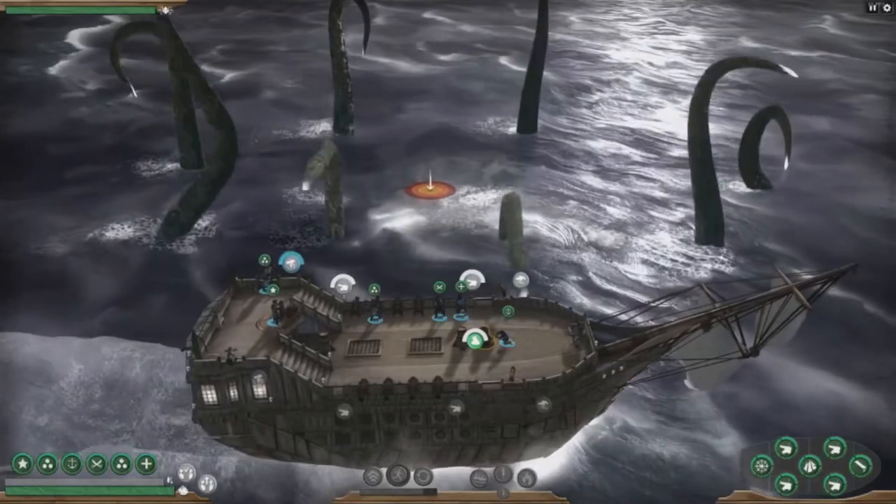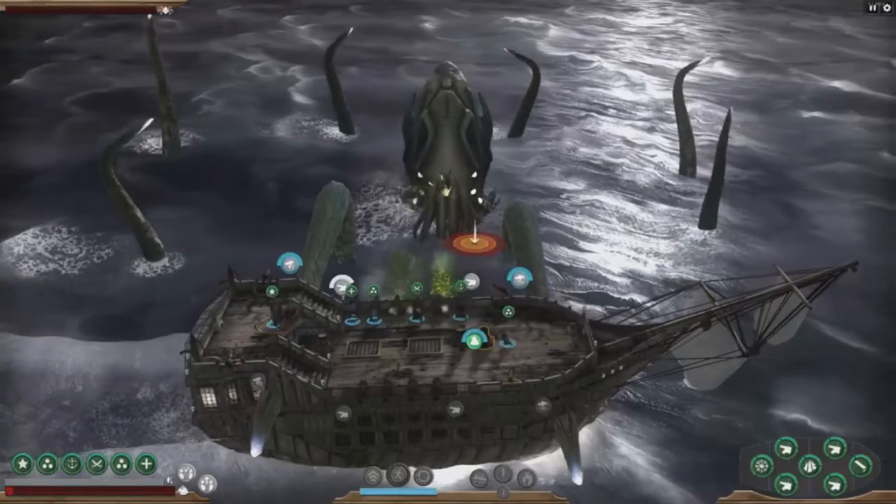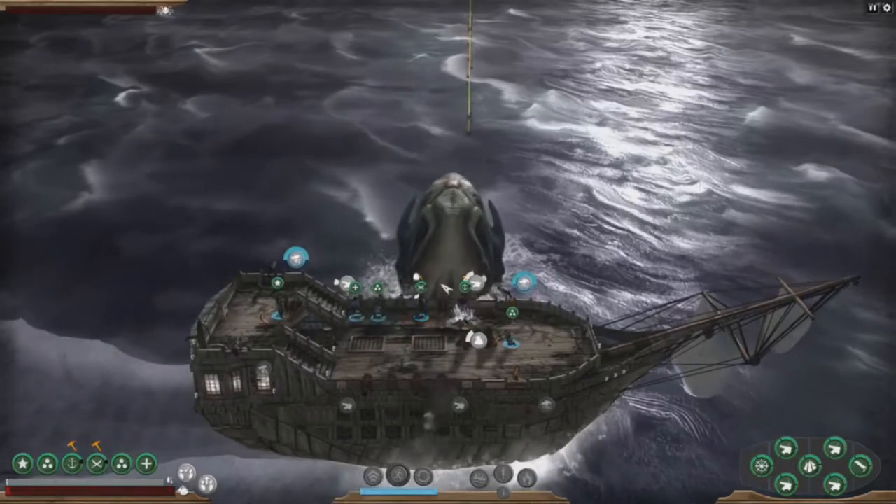Get all the indications of coming to the end of the game as you finally fight the Kraken you definitely helped summon. Finish it off in a poorly explained boss fight and batten down the hatches for the end of the game that does not actually happen at all.